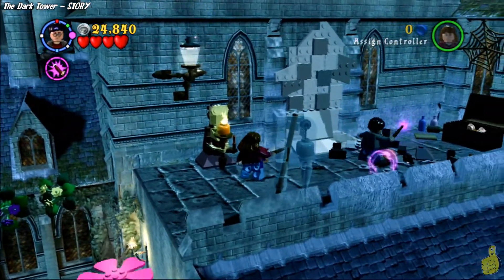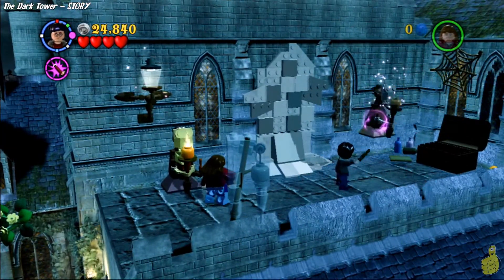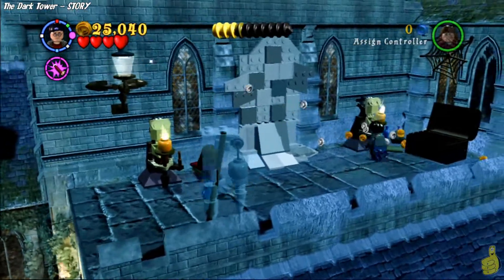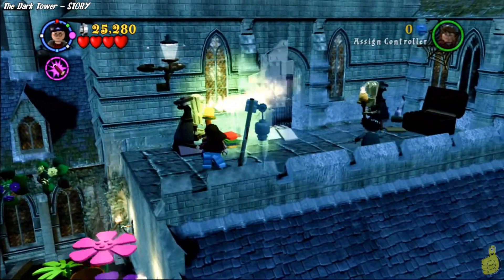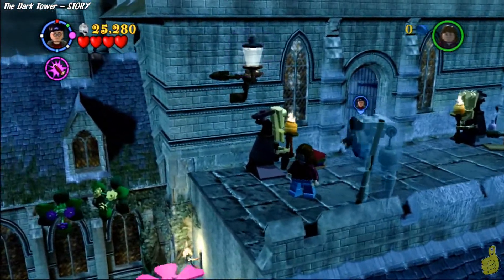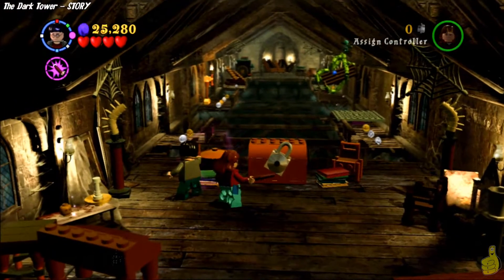Over on the far right side, there is a Dementor as well as a treasure chest. Take out the Dementor, then bust open the treasure chest, build up the parts, and smack both of these statues here — which lets out a little flame that melts the ice and allows us access into this cavern.